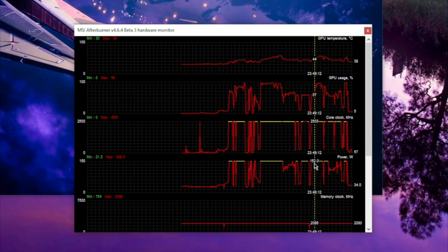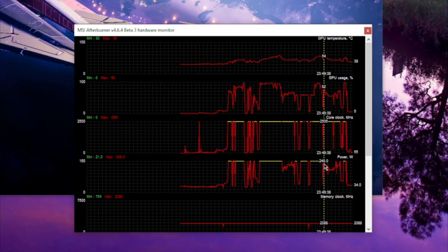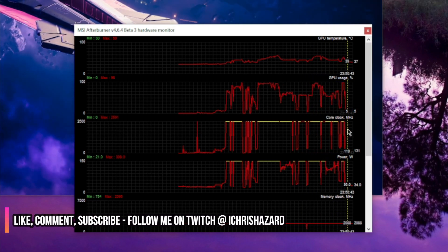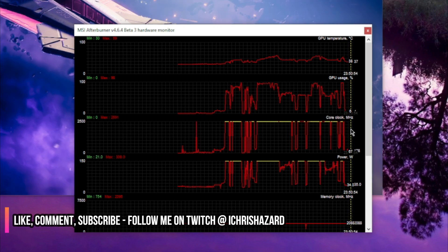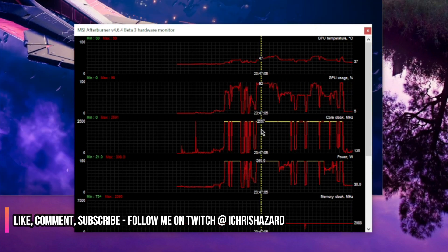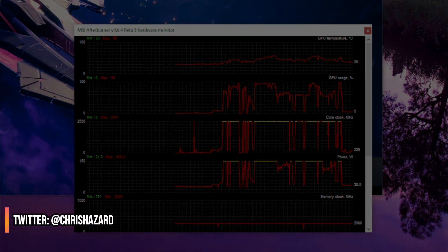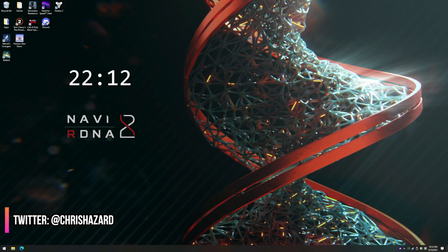This is a much more promising power graph. You can see around 275–280W power usage. Those dips are from when I was in menus, which I cut from the video. But the big yellow spikes are definitely what we want — that's Tangled Shore — so it is in fact using the GPU properly now.